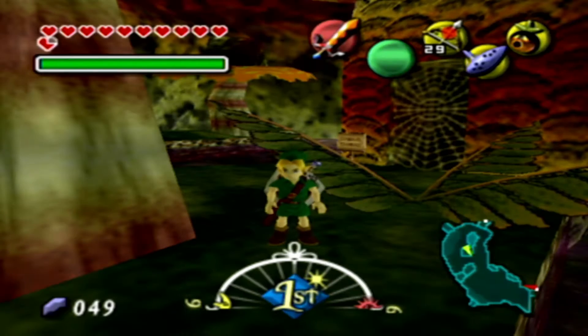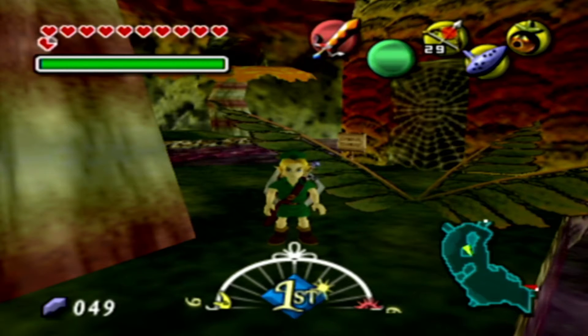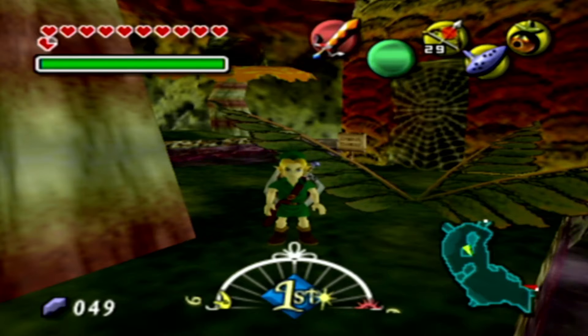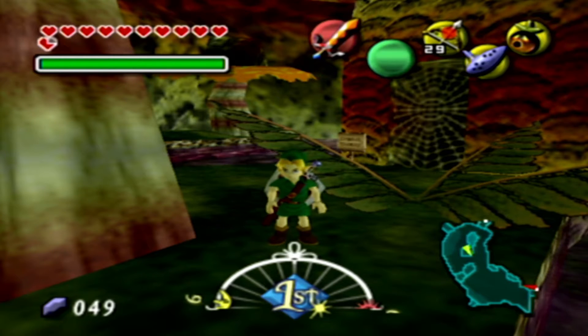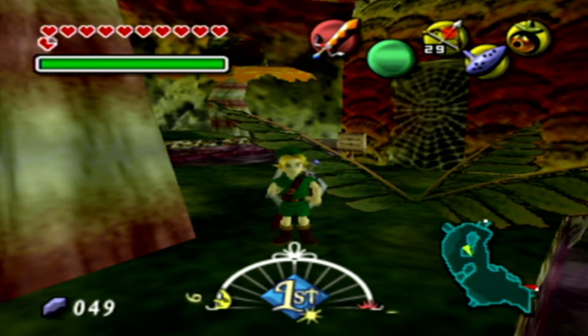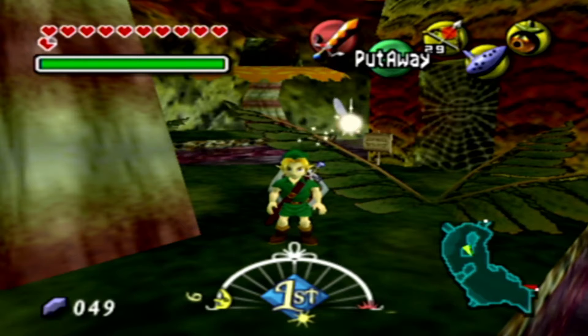Hey there, this is Proxify, and welcome back to another episode of The Legend of Zelda: Majora's Mask. Hopefully you guys are having a good Sunday because this is the final part of the back-to-back episodes for Majora's Mask before we head into Metroid Fusion. In the last episode we did the iconic graveyard for the third and final night — we're completely done with that. We got the Captain's Hat and all the tombstones.